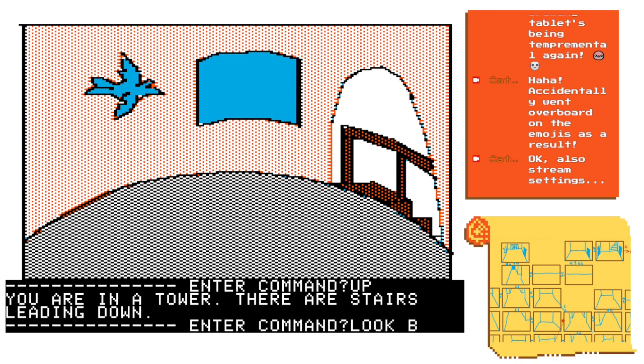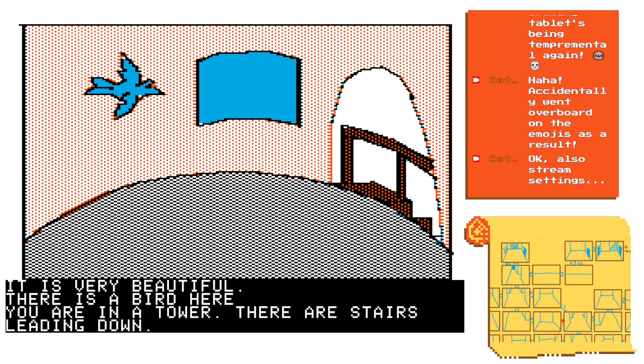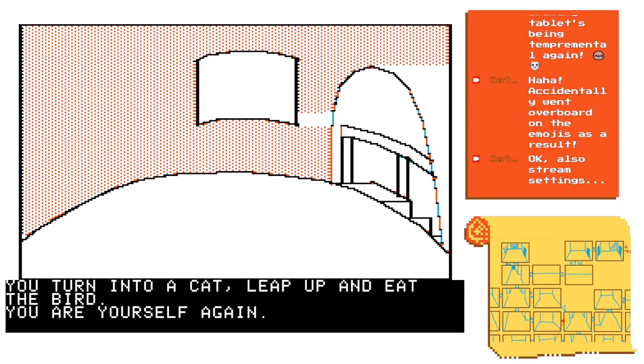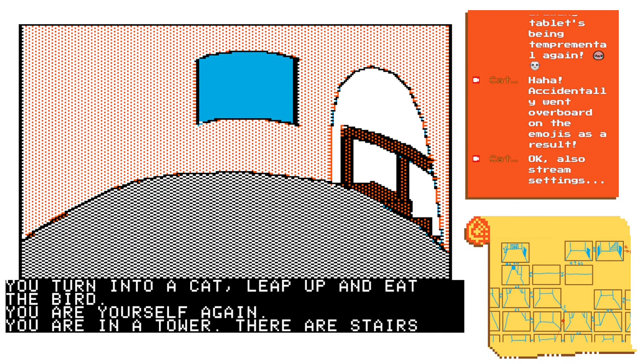You have to put on a ring you found, rub its stone, transform into a cat, and eat the bird. But all of that happens off screen — the only difference is that the bird is frozen on screen in one image and has disappeared from the screen in the other. There's the total illogicality of that, but also the range of sensory associations.